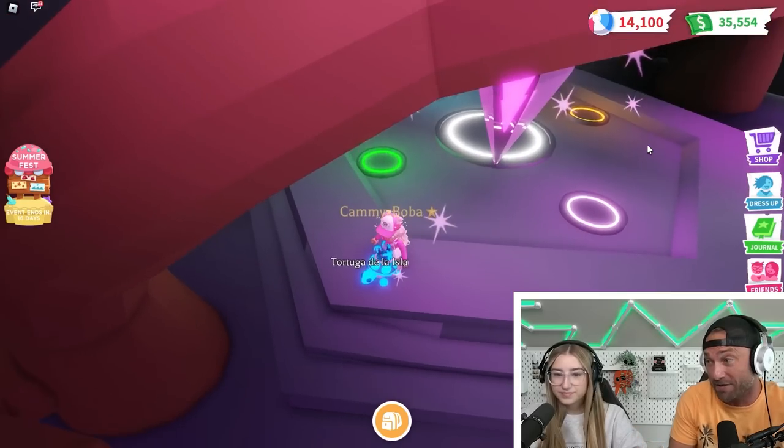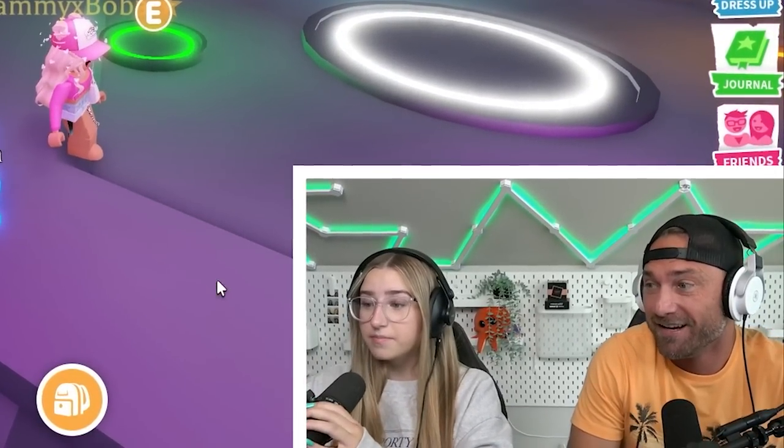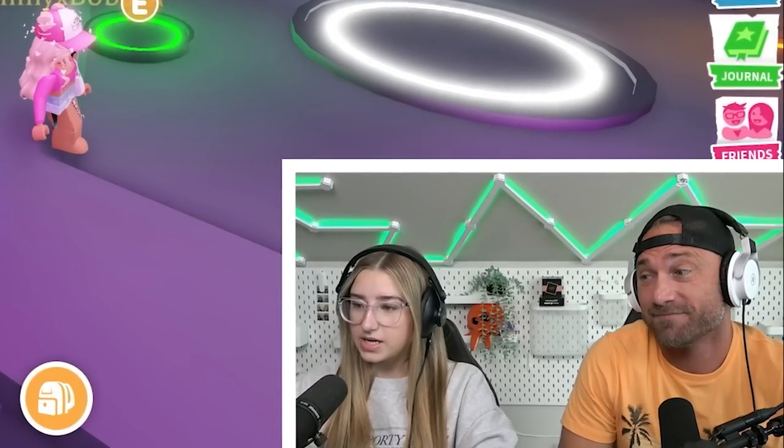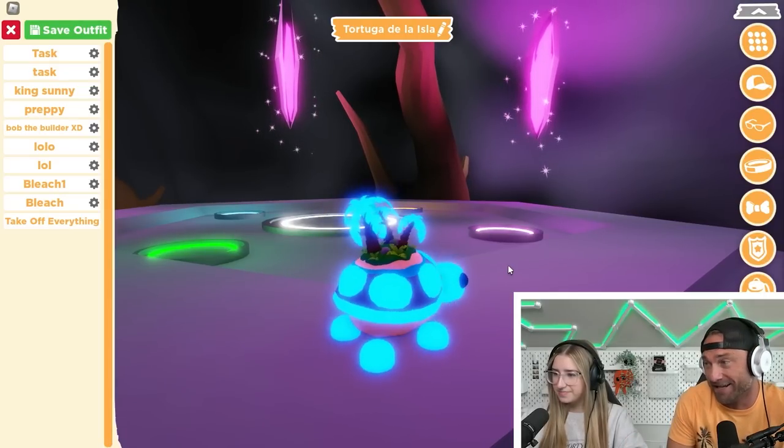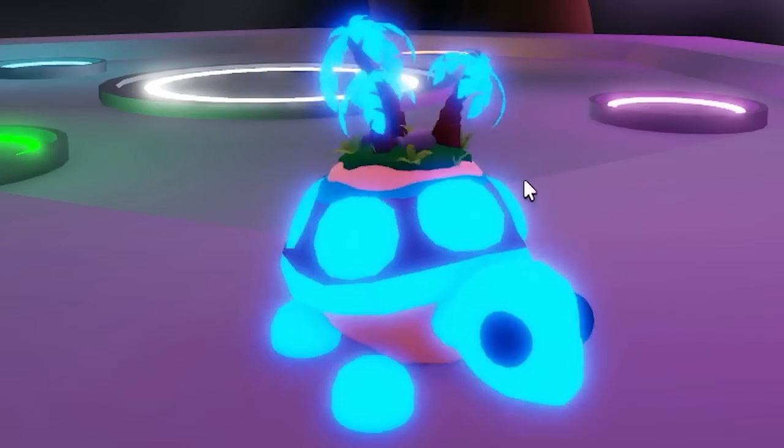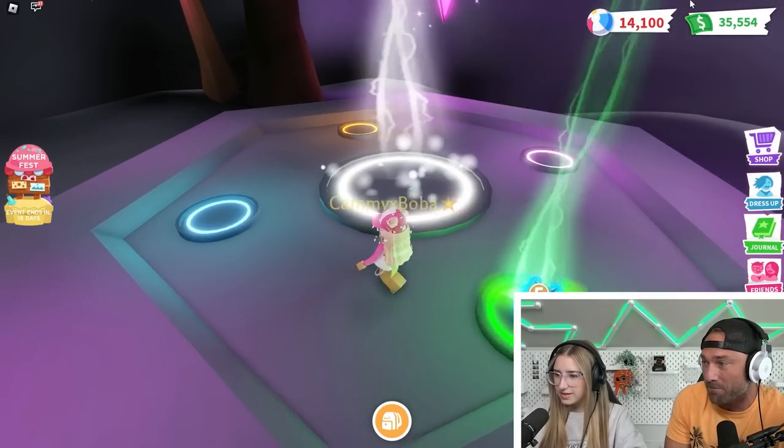Hey guys, welcome back to Silver Squad Gaming. Today, Cammy and I are ready to make and trade the Mega Tortuga. Cam, what do you think about this pet? It's literally so cute. Me and Gio were talking about it, like how the Mega and the Neon is literally the best neon. I honestly think it's one of the best pets. Look how cute. I don't even know if I'm going to trade it. It's like the new turtle, basically, but with a beach on it. Let's get into it.